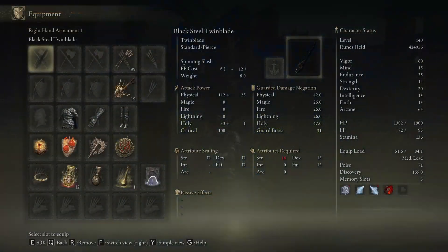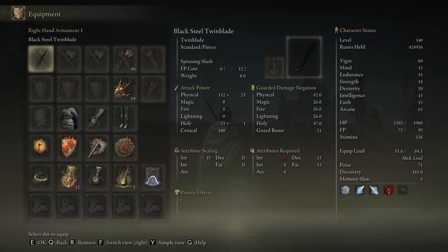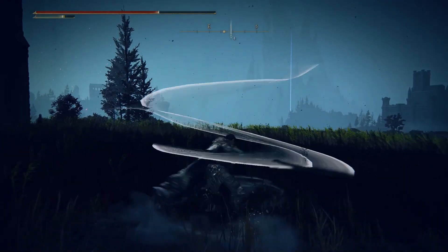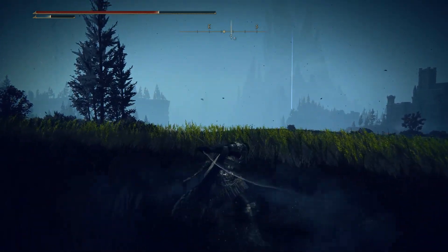Once you get the weapon, you are going to need a stat requirement of 18 strength, 15 dex, and 13 faith. And it's not a somber weapon, so you can put your own ash of war on it. It starts off with Spinning Slash, which ain't too bad I guess, but not my fave.